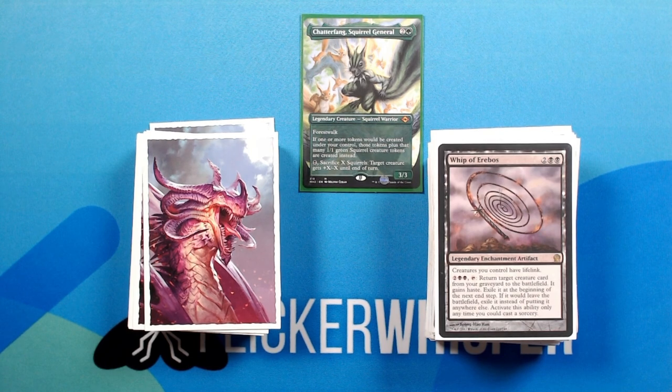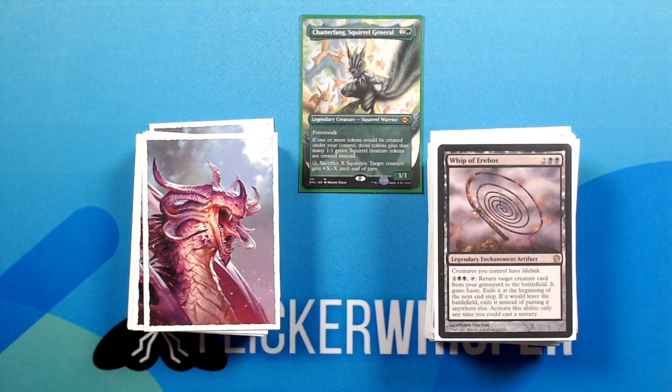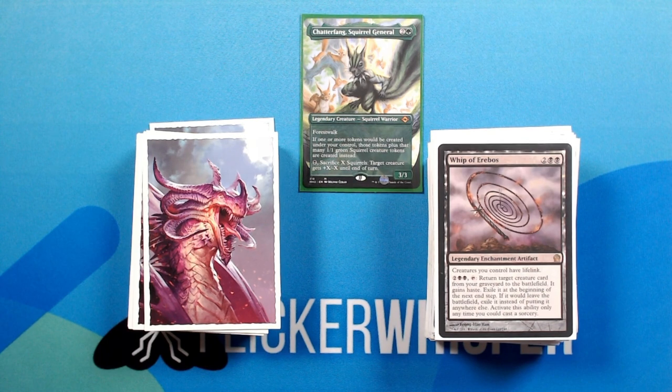Whip of Erebos — 2 black black for a legendary enchantment artifact. Creatures you control have lifelink. 2 black black, tap: return target creature card from your graveyard to the battlefield. It gains haste. Exile it at the beginning of the next end step. If it would leave the battlefield, exile it instead of putting it anywhere else. Activate this ability only any time you could cast a sorcery.